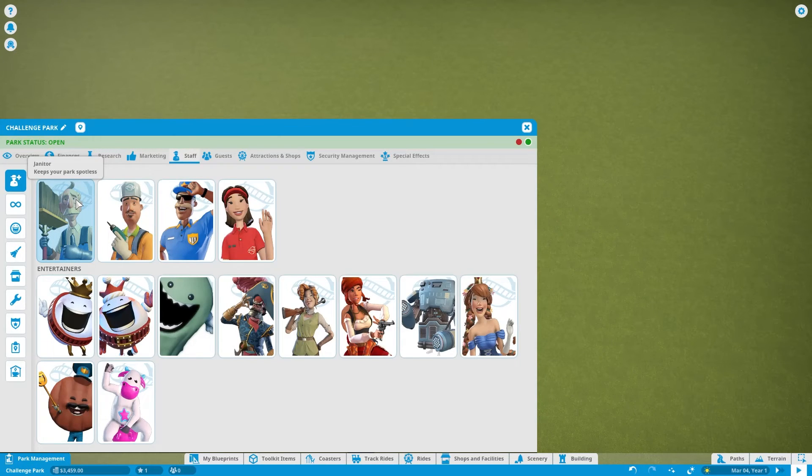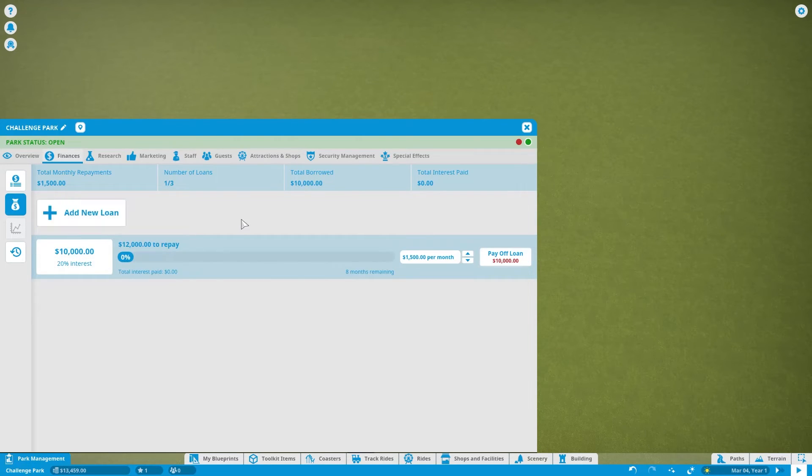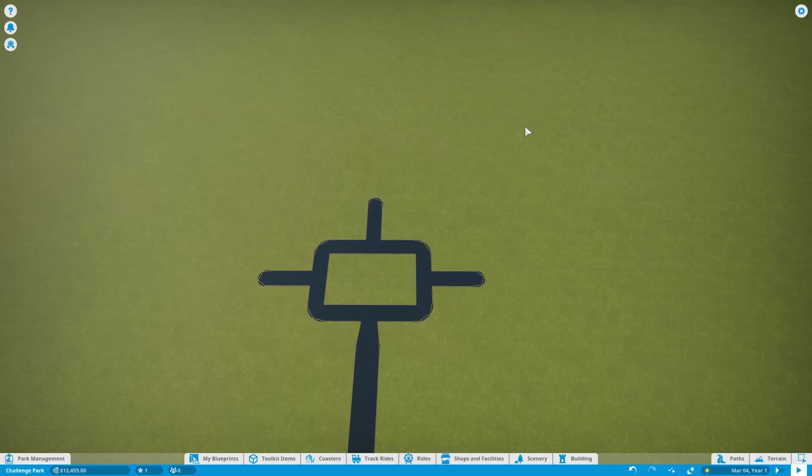In terms of staff, you're going to want at least one janitor, at least one mechanic, one security guard, several vendors — and that has a certain cost. Whether you have 200 people or 500 people, you're going to need at least one of each and a few vendors. Having 500 people helps you pay for those people better than having 200 people. So I do recommend taking out a loan. I'm going to take out a $10,000 loan — the largest we can do — which will allow me to get some really awesome rides.